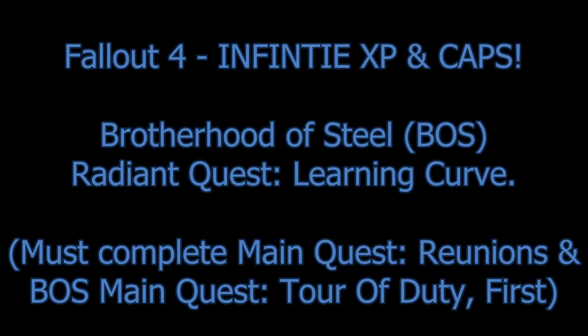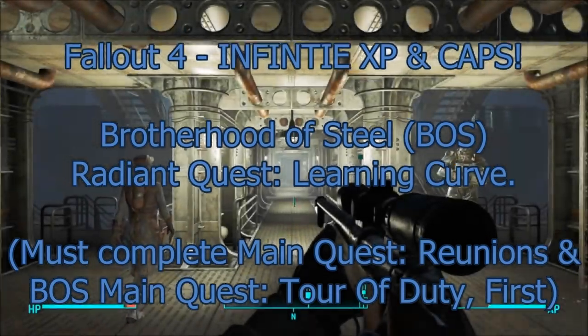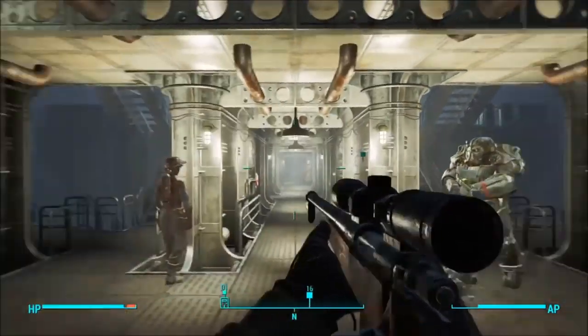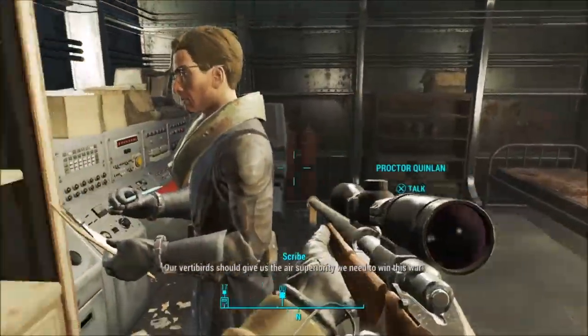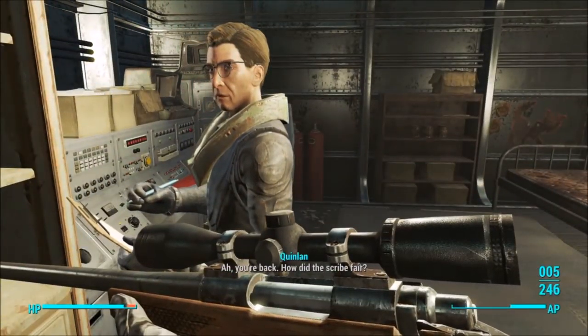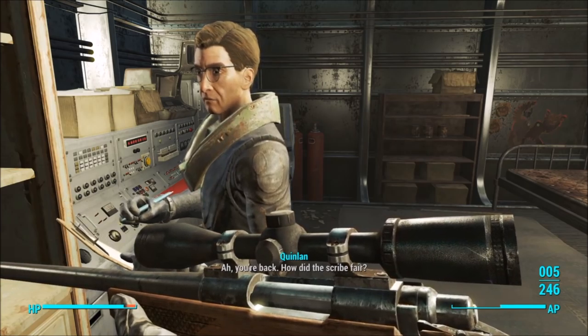What's up guys, this is What's My Game. Thank you so much for watching. This is Fallout 4 and this is the infinite XP glitch you guys have been asking about. This takes place on a Brotherhood of Steel quest called Learning Curve. Very important: you must have completed the main quest called Reunions and you must have completed the Brotherhood of Steel main quest called Tour of Duty first, otherwise this quest will never be available to you.